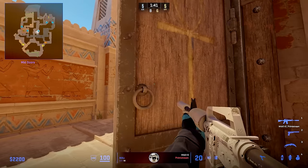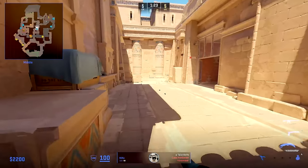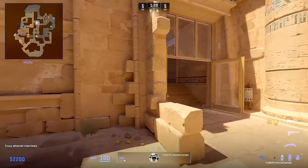When entering the mid stage of the round, if Nico can't see anyone in middle, there's no need for him to stay. After peeking out and the utility in middle is gone, he falls back rather fast to make sure he's ready to help where he's needed.